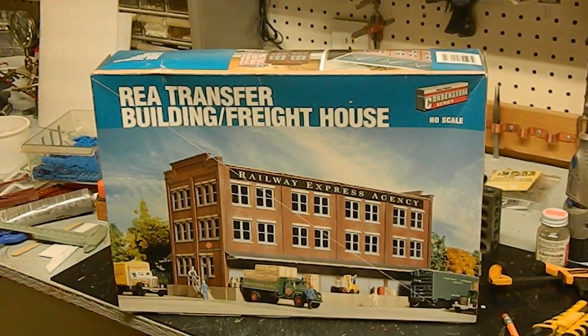Good morning guys, Joe here at Black Rock Central Railroad. This is the second part of the Jack-Jack build — the second building, the REA transfer building. This is a complete four-sided building but we're going to make it into a background building, like everything else that Jack has been getting here lately.